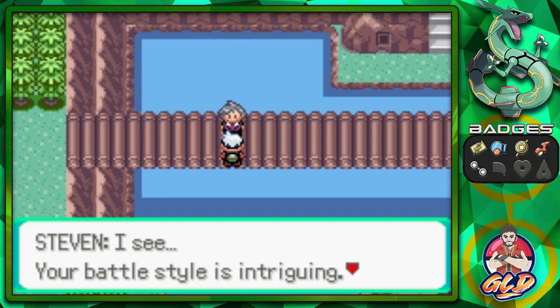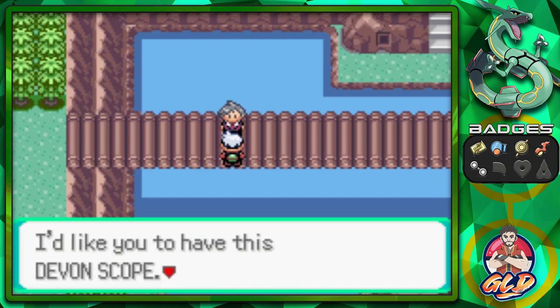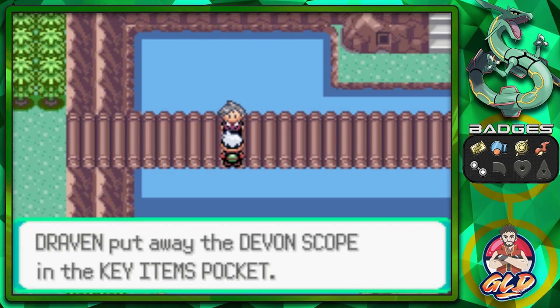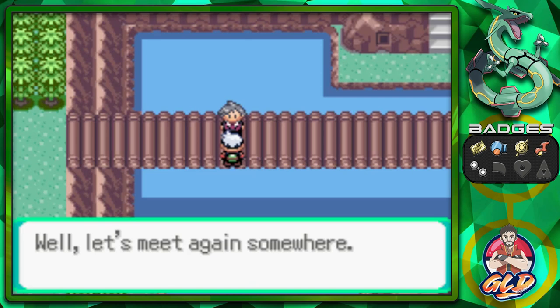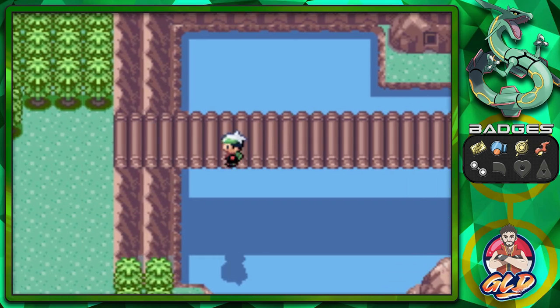Kecleon is now in our team. Steven says our battle style is intriguing and our Pokemon have obviously grown since he first met us in Dewford. He gives us the Devon Scope - there may be another concealed Pokemon somewhere. He says he enjoys seeing Pokemon and trainers who strive together and thinks we're doing great. We wonder where we'll meet again.